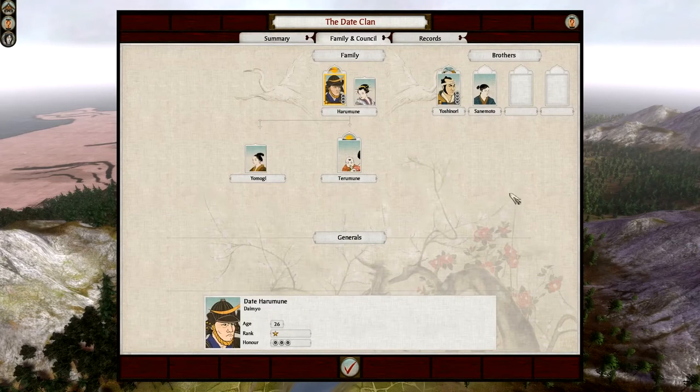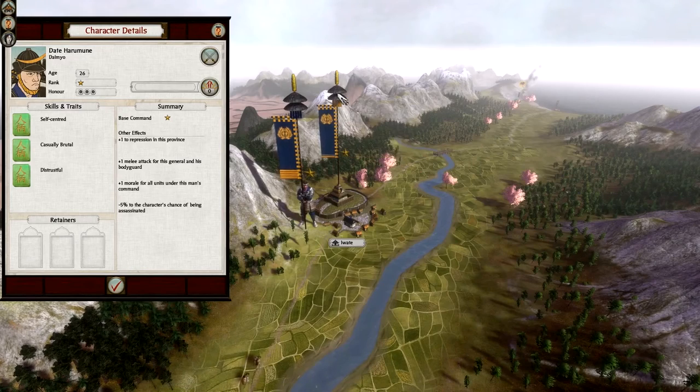We have the family and council — this is important. This guy here is the most important person in this game at the moment. He is my daimyo, my faction leader. His name is Date Haramune, he's 26 years of age, a rank 1 general, and has 3 honor. You can right-click on him for a brief overview. He's self-centered, so he gets plus 1 melee attack. He's casually brutal, so he gets plus 1 repression. And he's distrustful, so he gets minus 5% chance of being assigned. These are good traits to start off with.